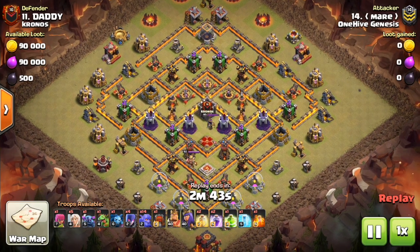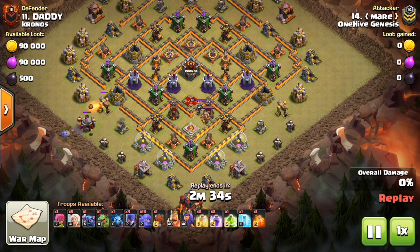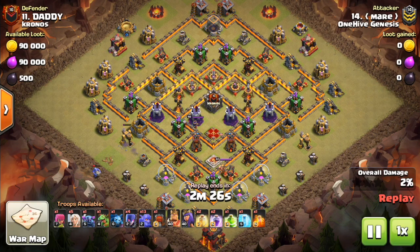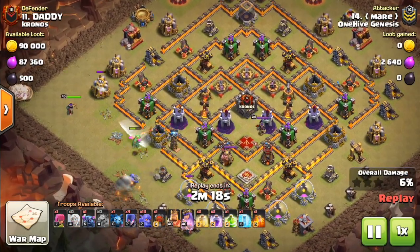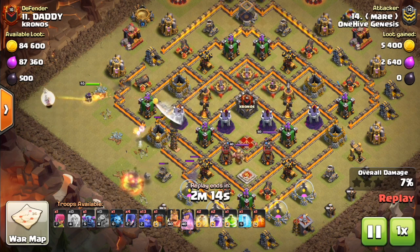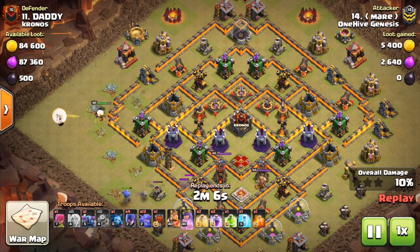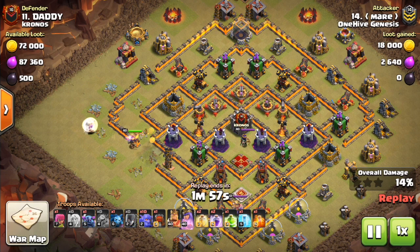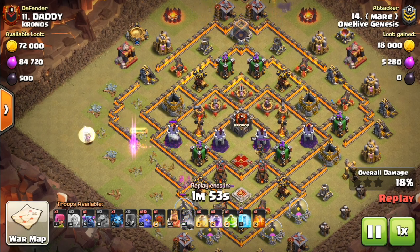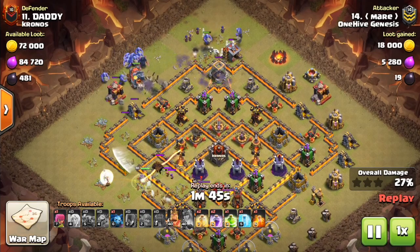This first replay is a Queen walk Witch Bowler attack, just trying to overpower the base. It illustrates why it's important to have the side opposite the Town Hall be very open with compartments, making it difficult to funnel troops deeper into the base to get towards the Infernos and take out the important defenses. The Queen was supposed to go north towards 12 o'clock, towards the gold mine, but instead she comes down for the gold storage — that definitely hurt the attack. We'll have to pop the Queen's ability a little earlier, and she will actually die down there to the single Inferno.